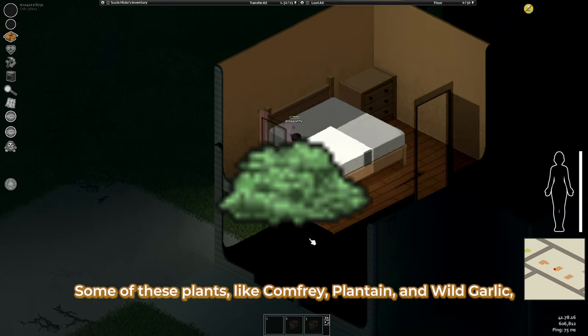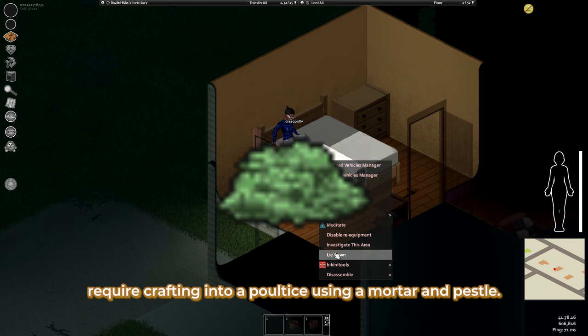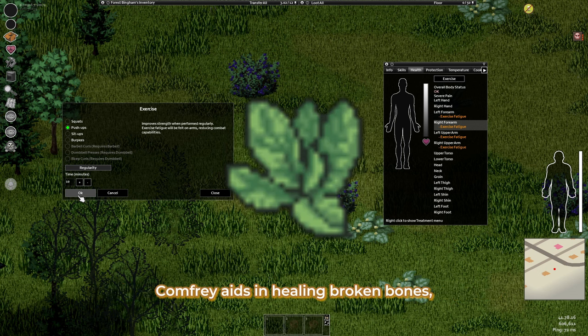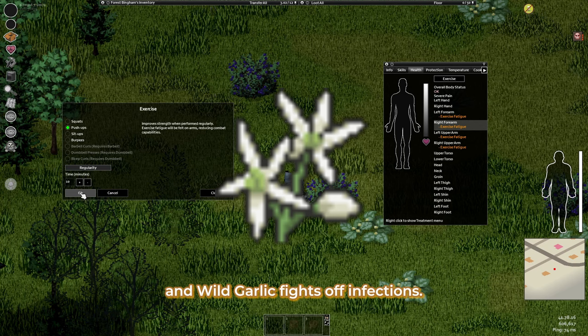Some of these plants, like comfrey, plantain, and wild garlic, require crafting into a poultice using a mortar and pestle. Comfrey aids in healing broken bones, plantain assists in wound recovery, and wild garlic fights off infections.